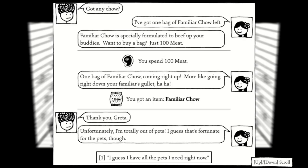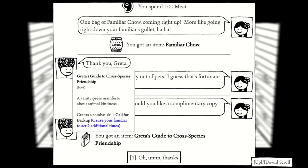Not only that, but you can also buy some pet food to improve your familiars. And if you're a jazz agent, you'll get a skill book for free.